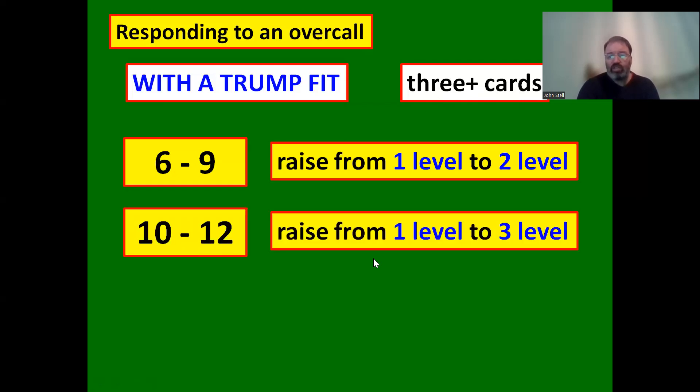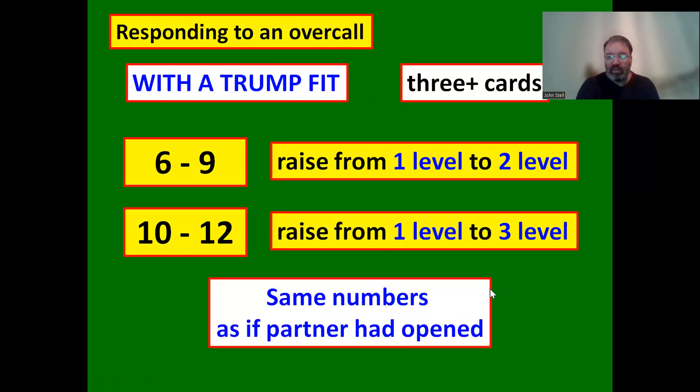With more points you should jump. If partner overcalls at the one level, you can jump to the three level. If they overcall at the two level, you can jump to the four level. For example, if bidding goes one spade two hearts, partner is showing ten-plus points, suit quality of eight, and five hearts - you can jump to the four level with ten points. We might not have the traditional 25 points for game, but we know where the points are and can potentially make game.